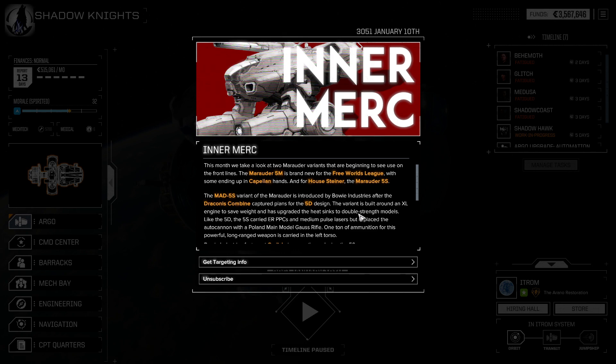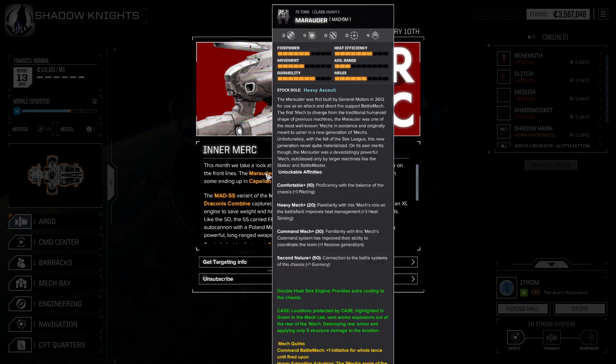Intermerc this month — the Marauder 5M. Oh my goodness, this is the mech that we want. It's better and it's got jump jets. What more could you want? Do you also get bonus heat syncing when you get the heavy mech ability? Double heat syncs provide cooling.